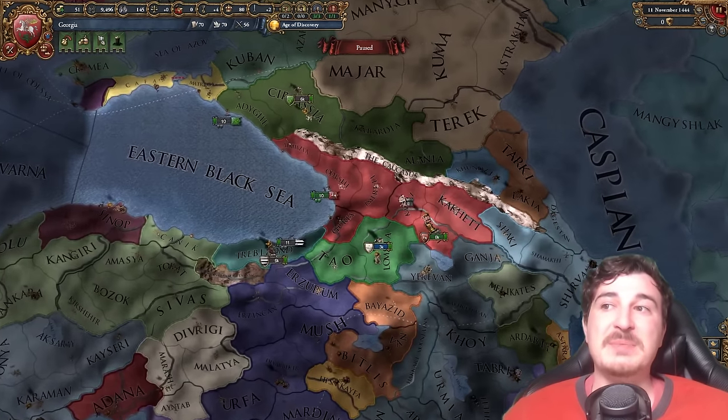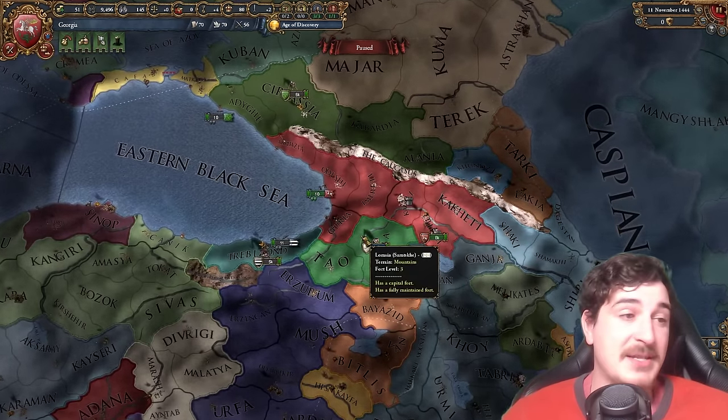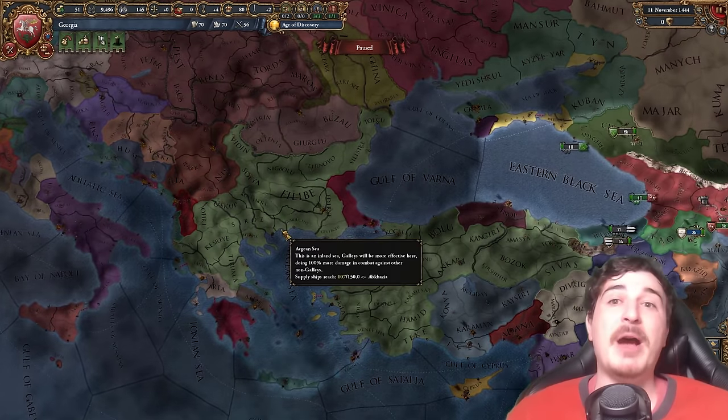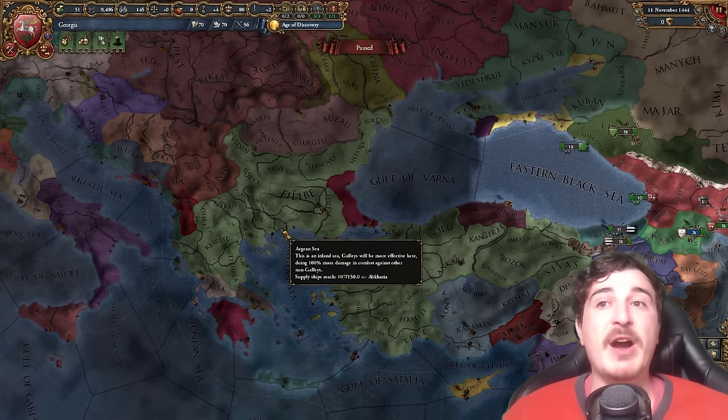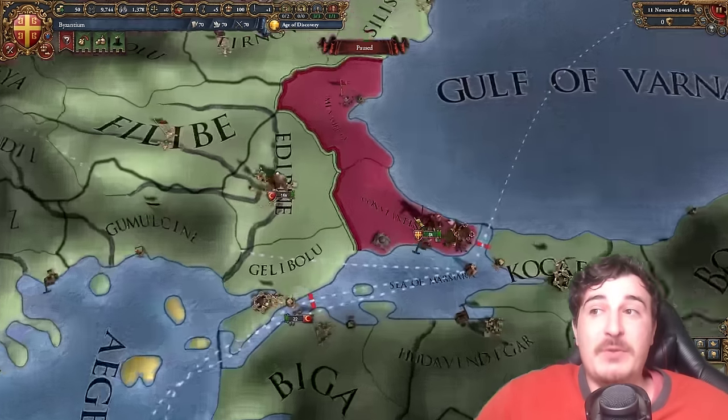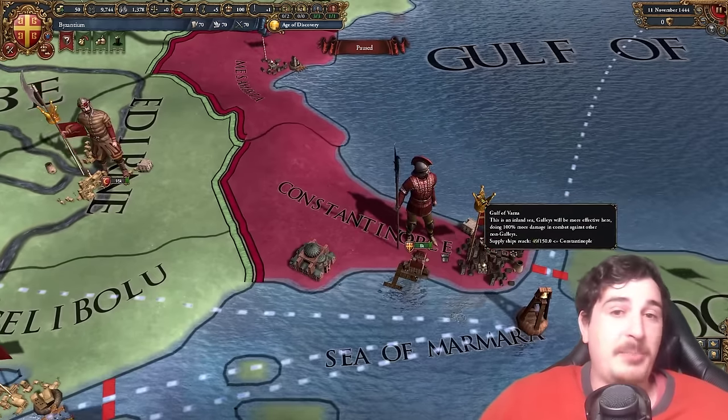Suffice to say, starting as the Georgians might not be the easiest, but it might be the best path towards restoring the Byzantine Empire — because you can get all those juicy modifiers from the Georgians, and then form Byzantium, which is of course the greatest mission pack in my opinion.